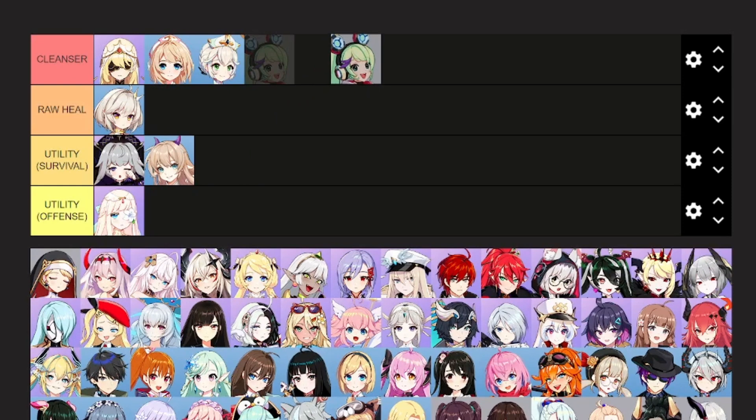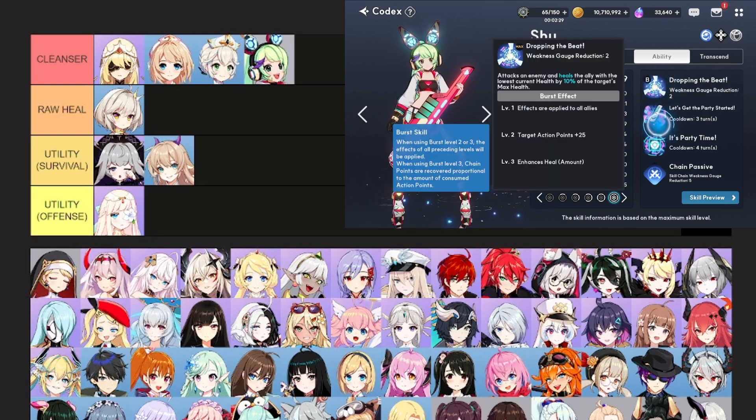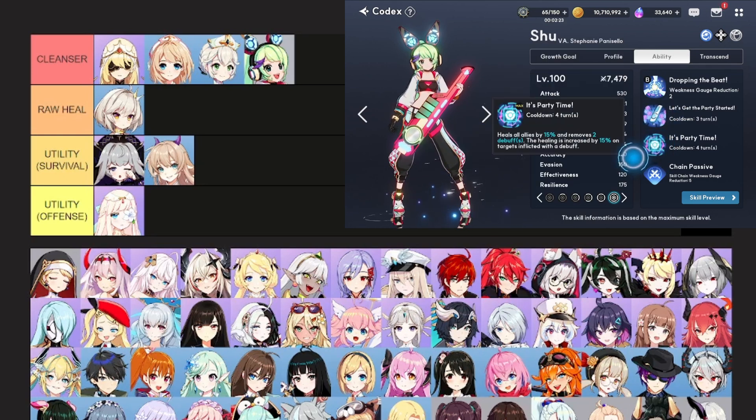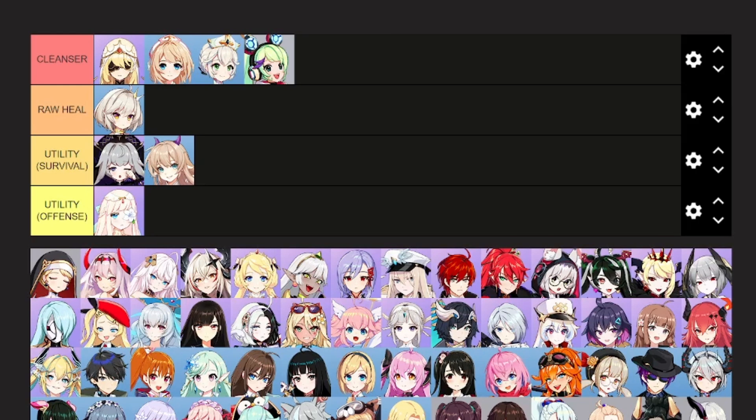Next on the list is Shu. Shu is also a cleanser but very situational, because her healing compared to the other cleansers is quite weak. She is super reliant on her S3 being used for her cleanse, because otherwise she doesn't heal much at all. Her S2 removes buffs from the target, which is very situational. She is an okay healer, but one you only basically use to remove buffs — for example against Tyrant Antler — reliably, unlike other options.